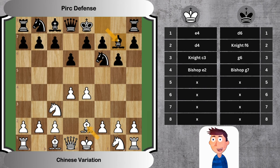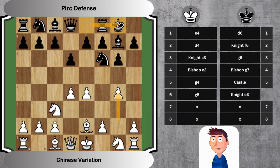5. G4, Castle. White embarks on an ambitious pawn advance on the kingside. In response, Black castles to safeguard the king. 6. G5, Knight E8. White thrusts the G-pawn forward, intending to cramp Black's position. Black repositions the knight to a safer square.